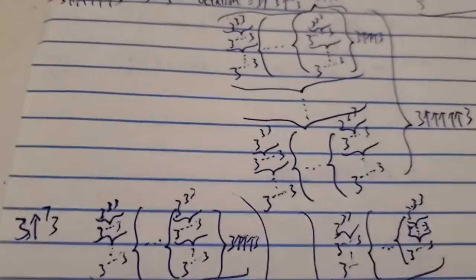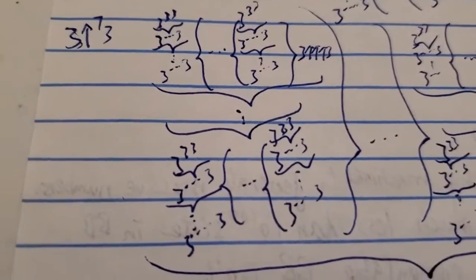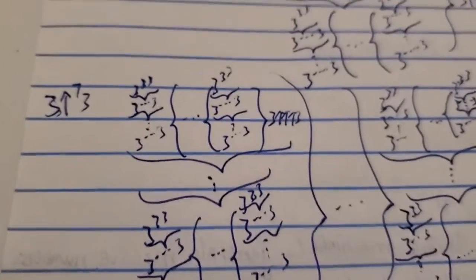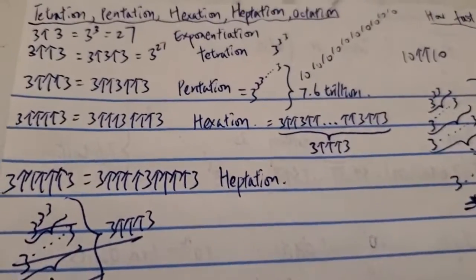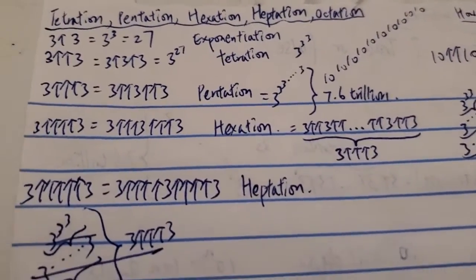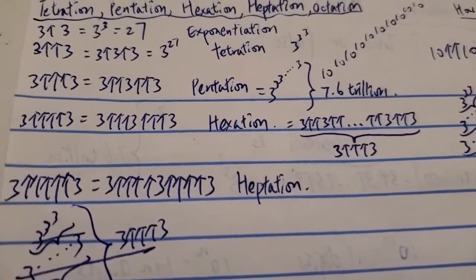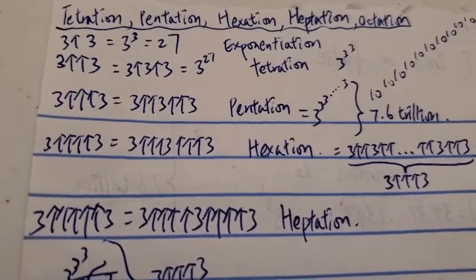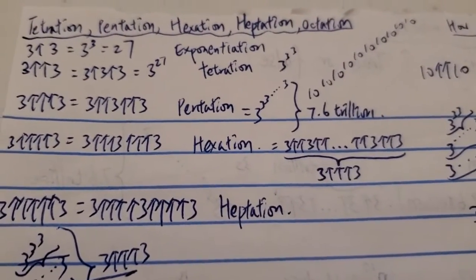I think a lot of people kind of underestimate these numbers. Some people say, can you try to comprehend how big Graham's number is? Graham's number is G64, not G2. Even though Graham's number is pretty small in the world of Googology, it's way beyond anything we can imagine. If you think you know how big that is, you probably don't. Even the smallest numbers in Googology are already very mind-blowing. Anyway, thanks for watching and have a nice day.